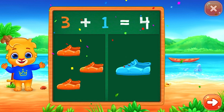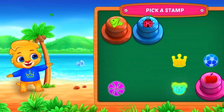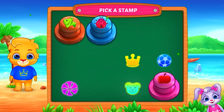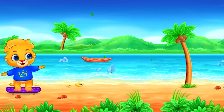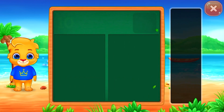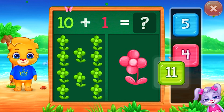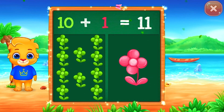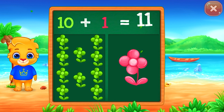Pick a stamp. Woohoo! Flowers. Eleven. Woohoo! Ten plus one equals eleven.